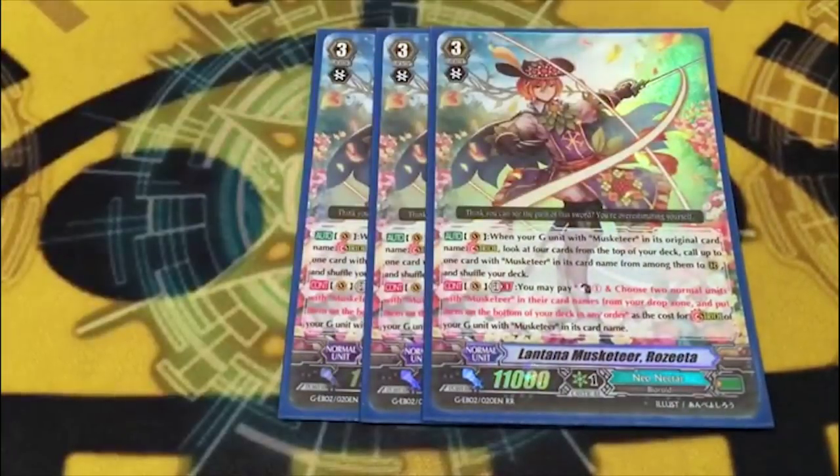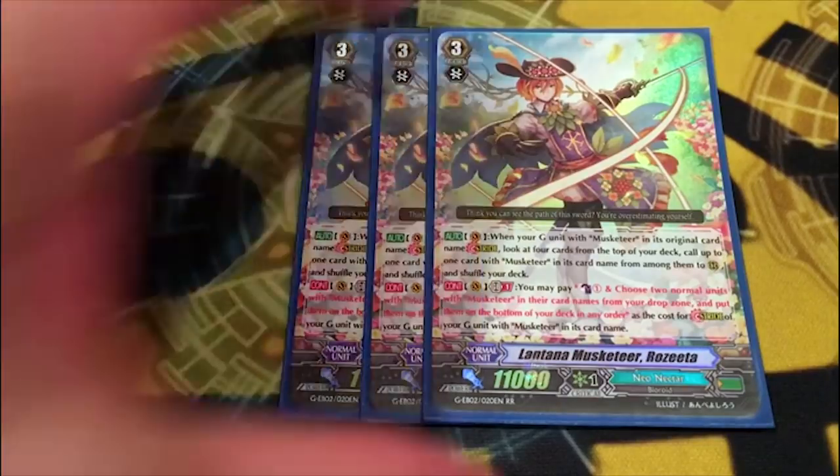Three Lantana Musketeer Rosita — Luarden — it's a baby. Striding without needing to use hand is pretty cool. It's a free plus, it goes with the theme of tokens and free plussing with its stride bonus.